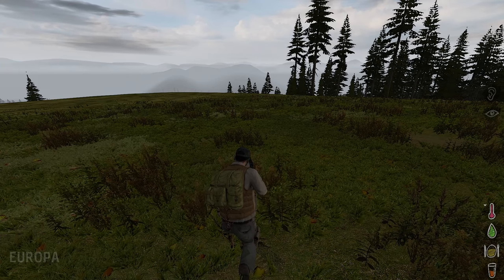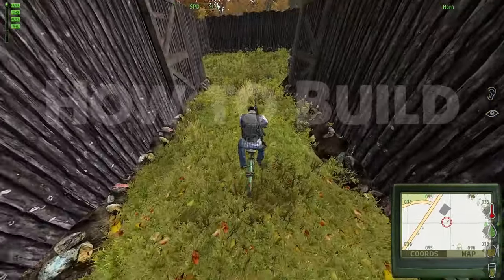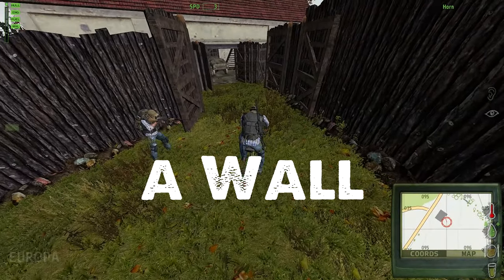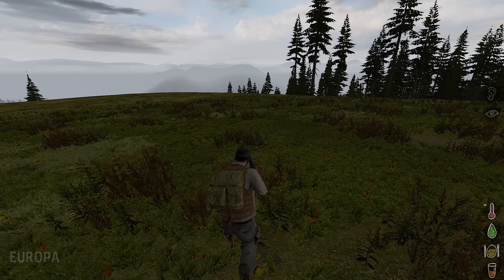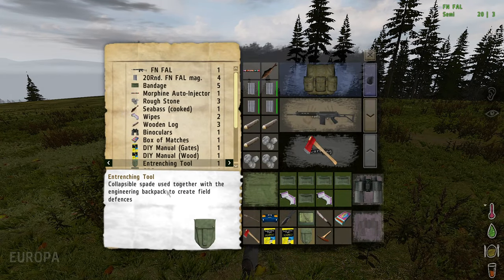Let's build a wall in Armor C-Mod 1.9 vanilla. To build a wall you need the tools: you need a manual for building fences and you need a trenching tool.